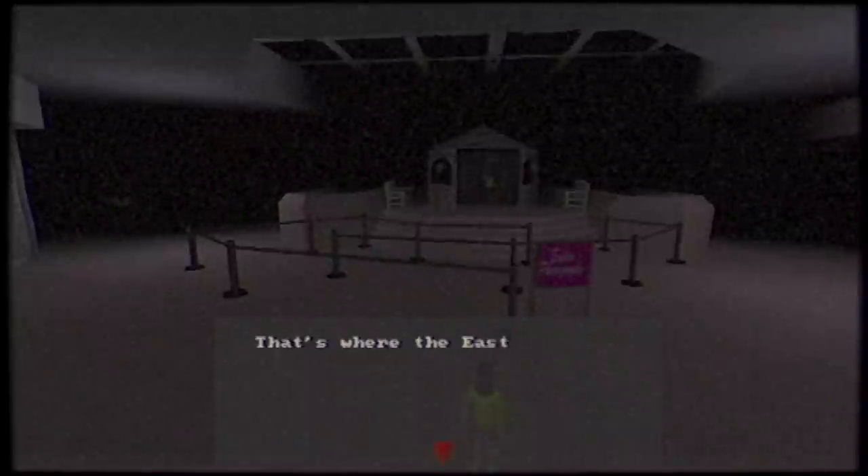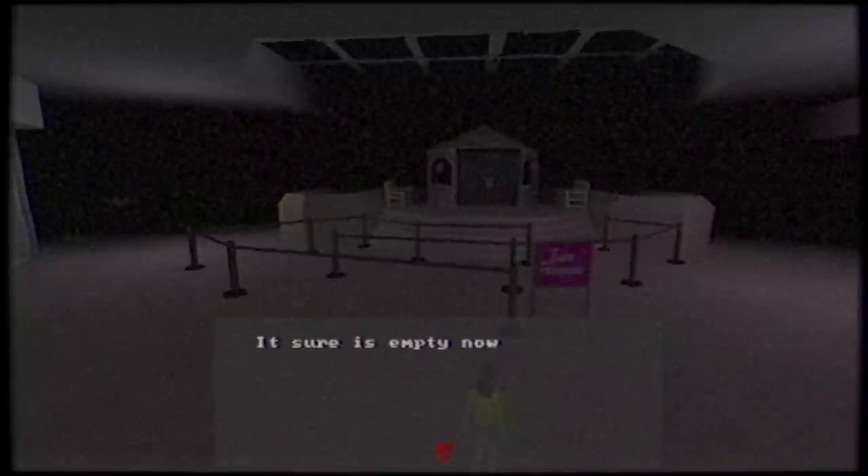Got some mannequins — they're not any danger to me, I don't think. Nice little courtyard area, some comfortable seating. They've even got a dollar store if you want some good value goods, but I'm just trying to get out of here. Maybe I can crawl under this security gate — looks like I can. Let's keep going. Just walking along, nothing to worry about. Just a dark, empty mall. No one else here. And what's this? That's where the Easter Bunny was taking photos. Sure is empty now.